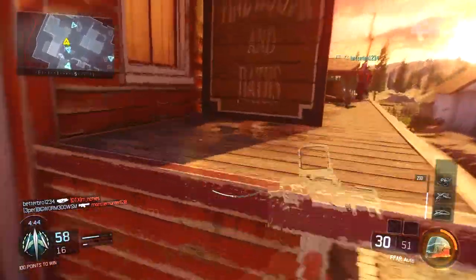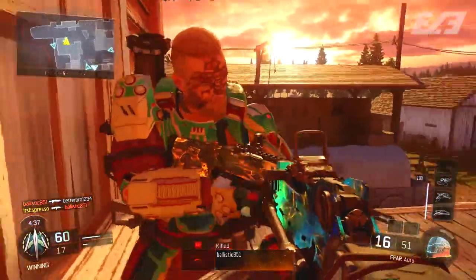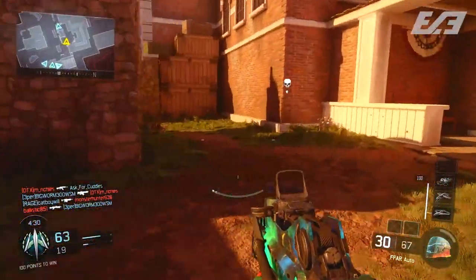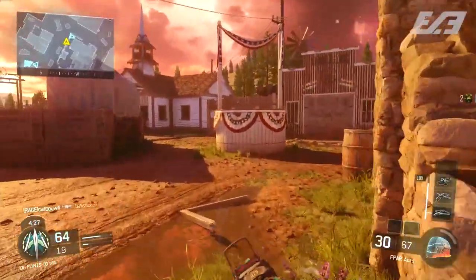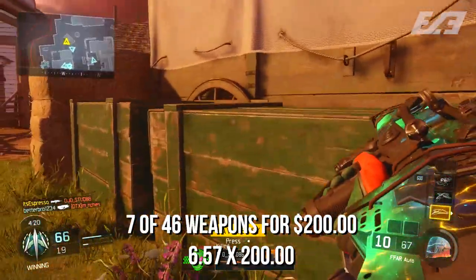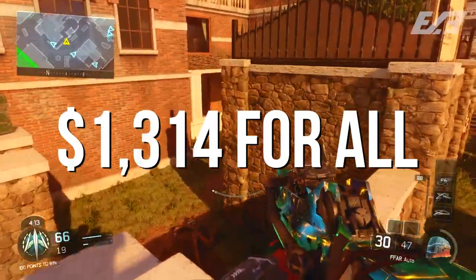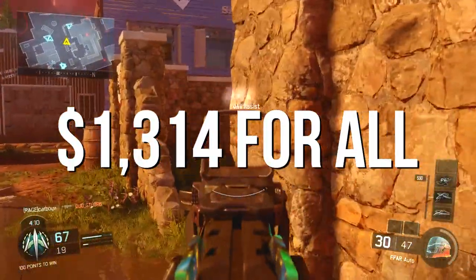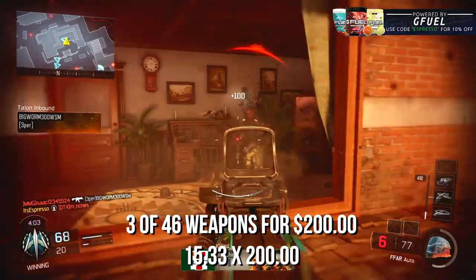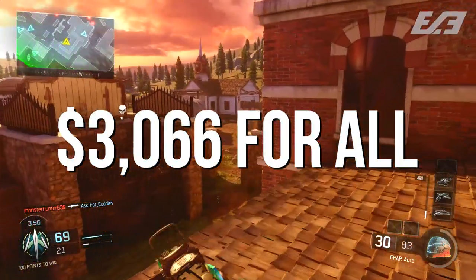If you break it down strictly with COD points and no discount, you're paying $2 per supply drop — that's $200 for 100 supply drops. Following the same equation: 7 out of 46 weapons for $200 means you'd need to repeat it 6.57 more times, giving a total of $1,314. On the low end, 3 weapons out of 46 means repeating it 15.33 times for a total of $3,066.